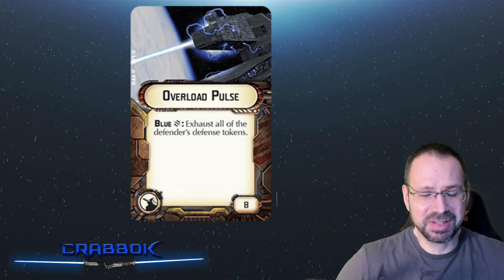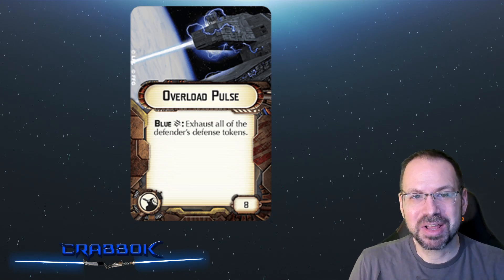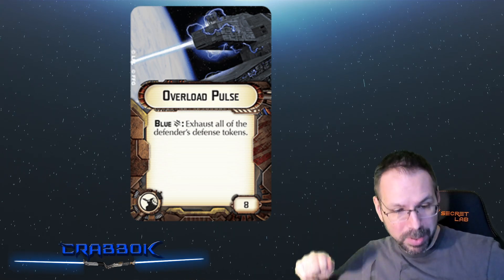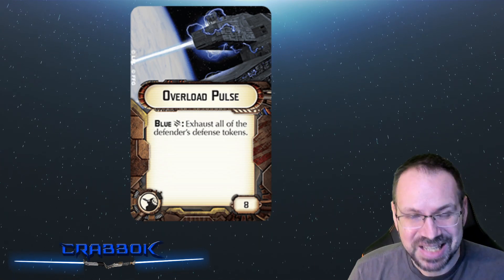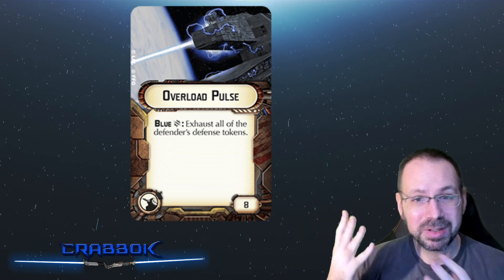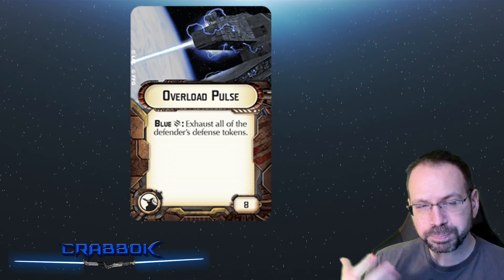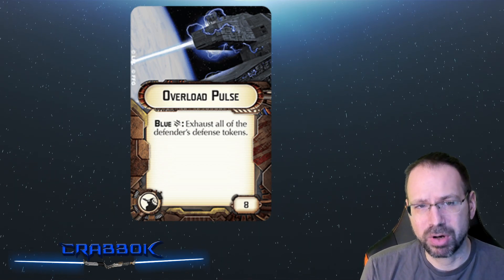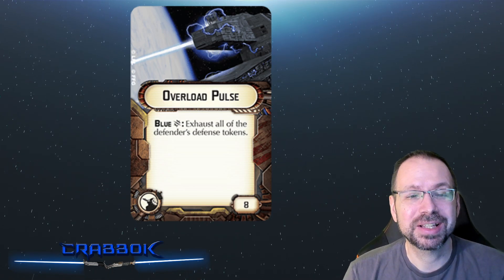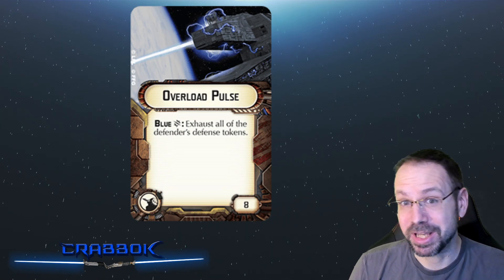Overload Pulse exhausts all the Defender's defense tokens — doesn't that sound great? Well, it's one of those cards a lot of people got wrong when the game was brand new. The initial impression was: 'I'm going to hit you and you can't spend any of your defense tokens.' Unfortunately, that's not exactly how this card works. It is a critical effect that you apply to your ship's attacks, and it's only going to trigger off of blue critical results, which aren't usually too hard to get.